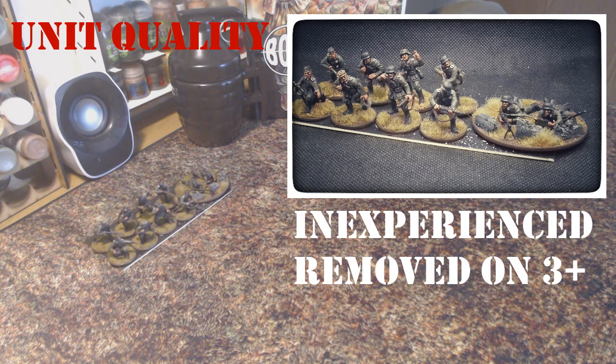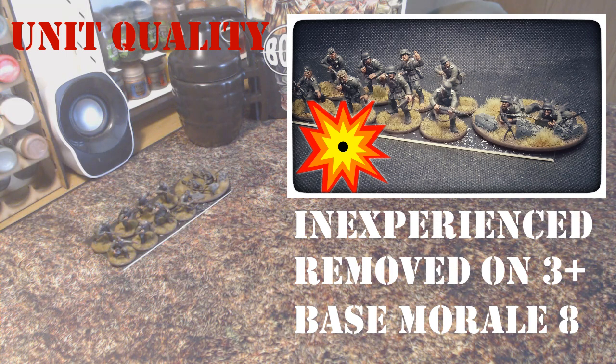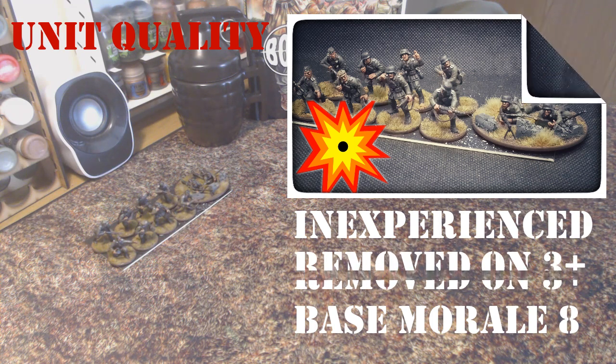Inexperienced units have a morale of eight. This means that if a unit has received one pin marker you will need to roll seven or less on 2d6, less than six with two pins, and so on. Should the roll be failed, the unit will stay where it is and play no part in that turn. This morale level will also be a factor when units start to lose more and more casualties — testing against the unit's morale when pins have been added gets more difficult, and we'll often see units flee in the face of enemy fire.